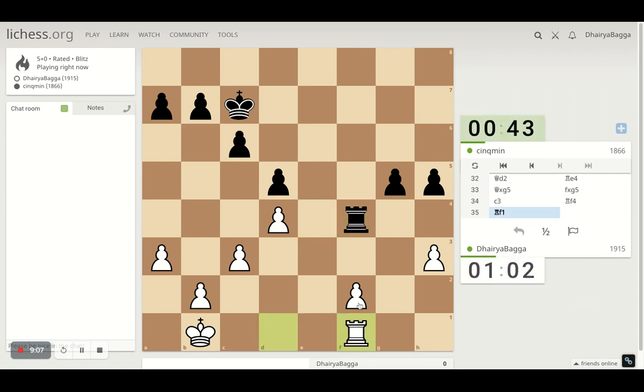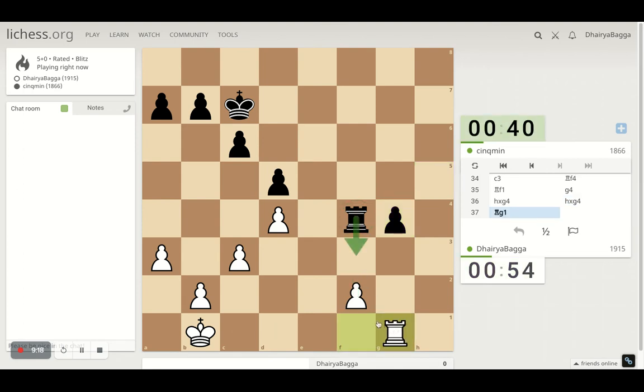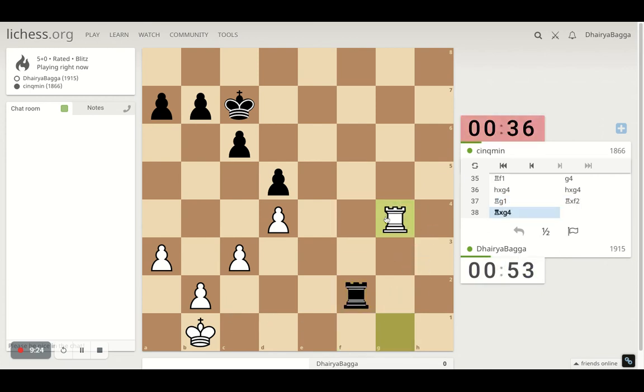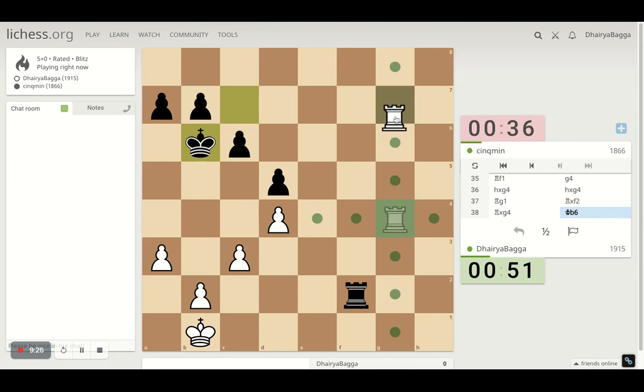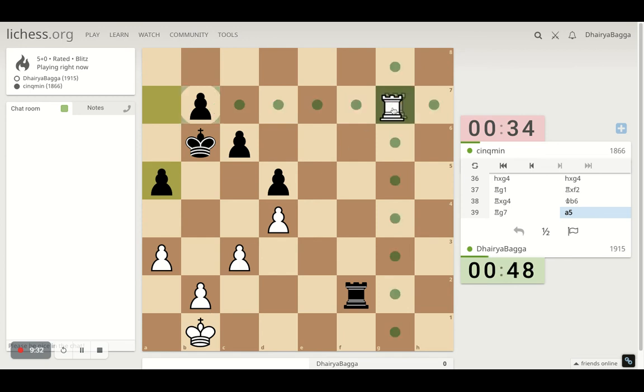Let's save the pawn. He proceeds - that's going to be problematic. But I can also push and go here, or I can just simply go here. If he does take, I'll take too. Let's take - it equalizes. Go back so that this is being attacked, which he safeguards for now.